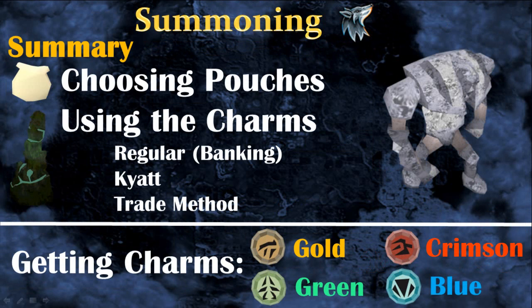Hey, it's Lionel and this is my summoning guide sponsored by Smoking Dice. In this video I will tell you everything you need to know about choosing the pouch you will make, and how to actually use the charms you will collect with the 3 best methods: the regular, the kiat, and the trading methods. If you need information about getting the charms then you can click the annotation on the screen.